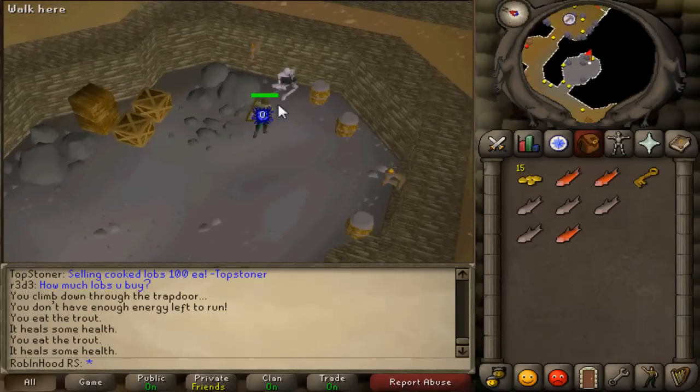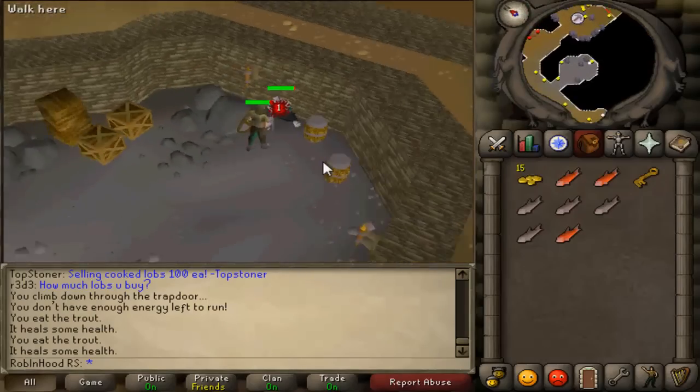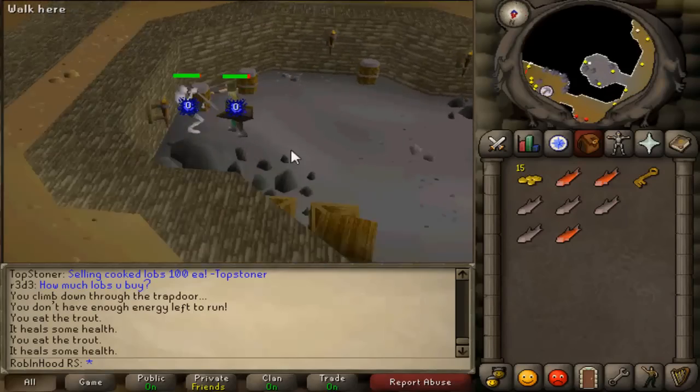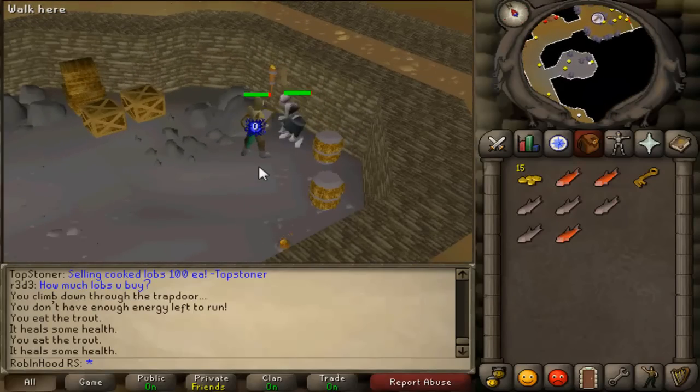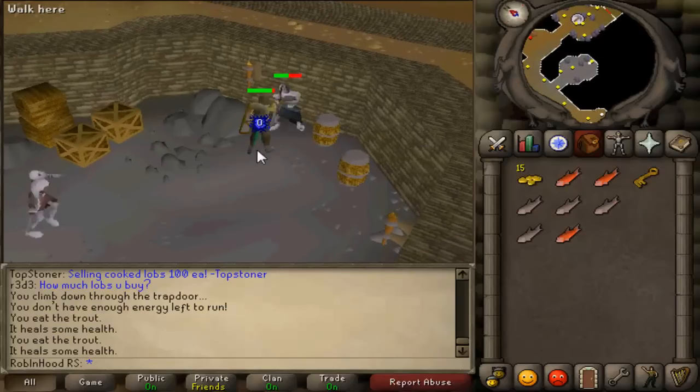You will have to encounter some aggressive level 24 zombies and level 28 hobgoblins. The respawn is maybe about 30 seconds, so it's not too bad. If you've got enough health you could stand here and get quite a few of them — you could probably get a full inventory in the space of about 5 to 10 minutes.